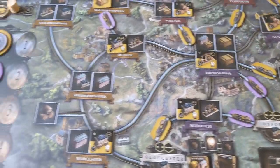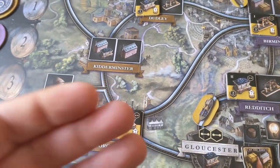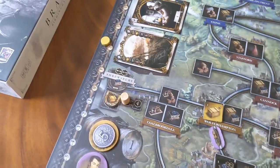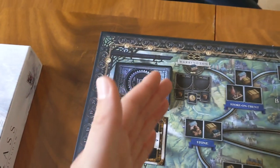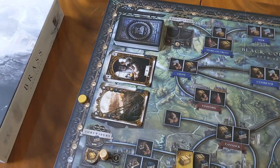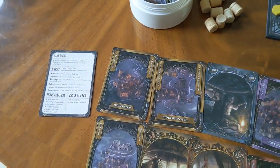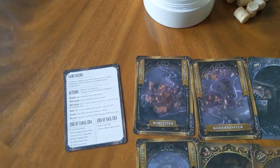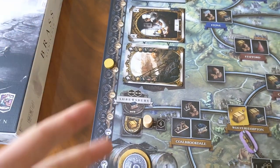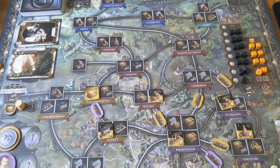I really enjoy the engine building style feel of things when you are generating more and more points by flipping buildings over. Of course, you're also increasing your income track, which will fly up, and at the end of each round you're going to generate more money. Taking loans are extremely valuable and initially you're going to want to do that — yes, you'll lower your income from round to round — but it gives you a big cash injection to get the buildings down in the first place.